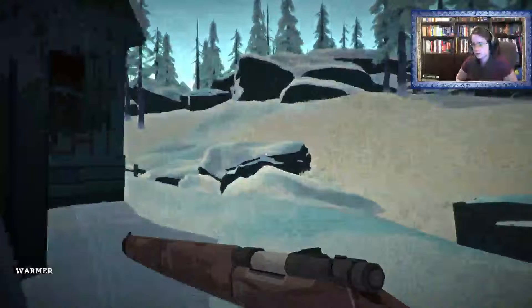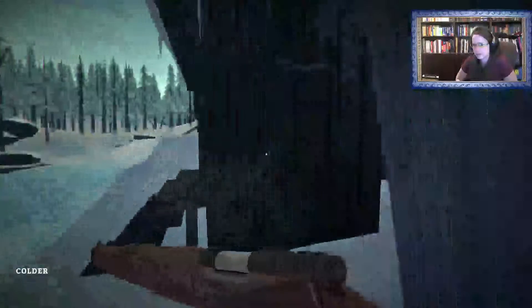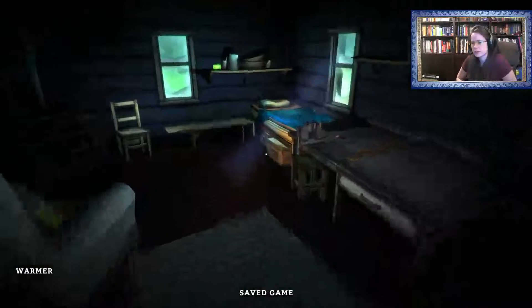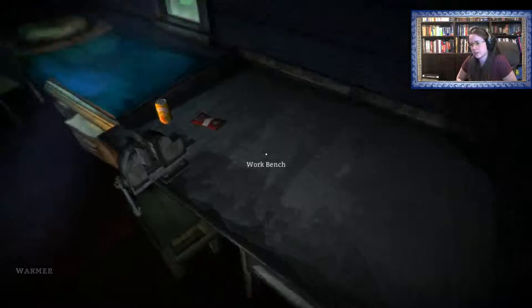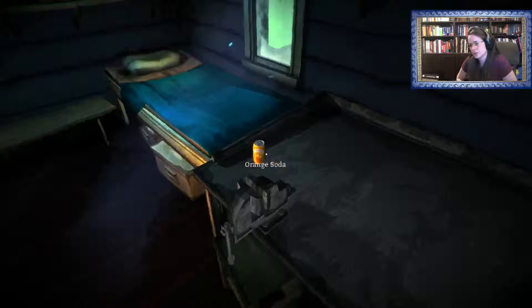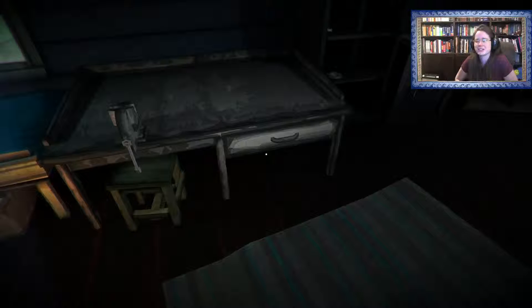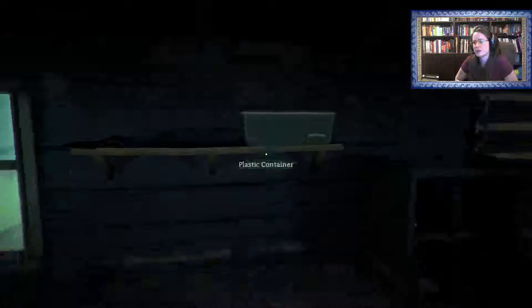Let's see if that wolf is still over here — nope, no such luck. In here you find a whole bunch of goodies: snare, workbench, beef jerky, orange soda. Getting a little used to the controls here — magnifying lens, fire start.